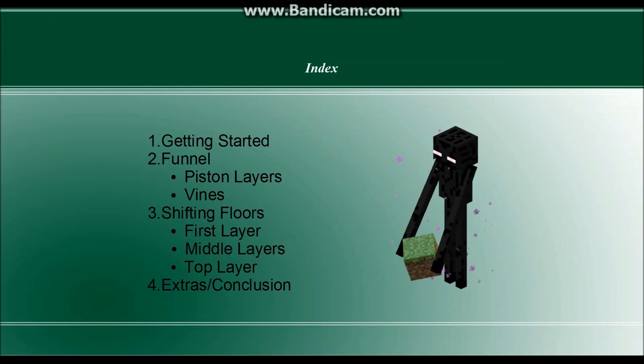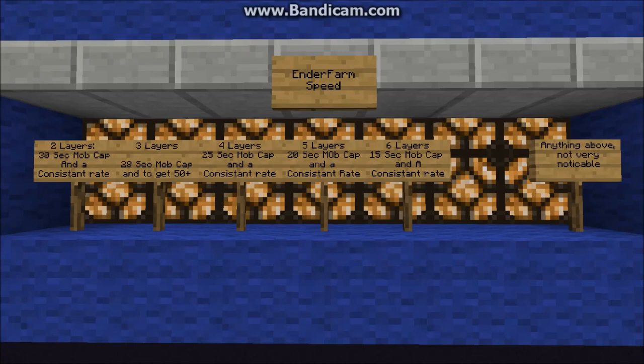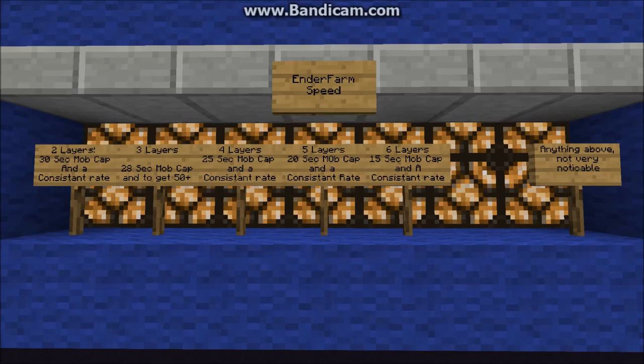I'm going to be using annotations a lot to make this video easier to follow, so if you have them turned off it might be a good idea to turn them on. This is just an index to give you an idea of the order things are going to come up, and you can use the annotations to jump around and find things a lot easier. This mob farm is most efficient with 6 layers, but you can still get the mob cap in as few as 30 seconds with only 2 layers. You can adjust the layers based on how fast you need it to be and your available resources. Adding anything over 6 layers doesn't really gain you anything because the endermen have a lot farther to fall from the top.